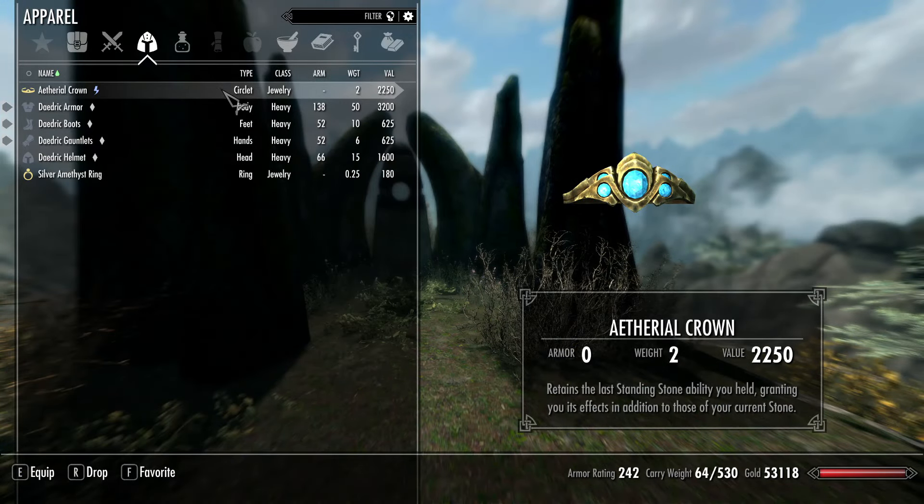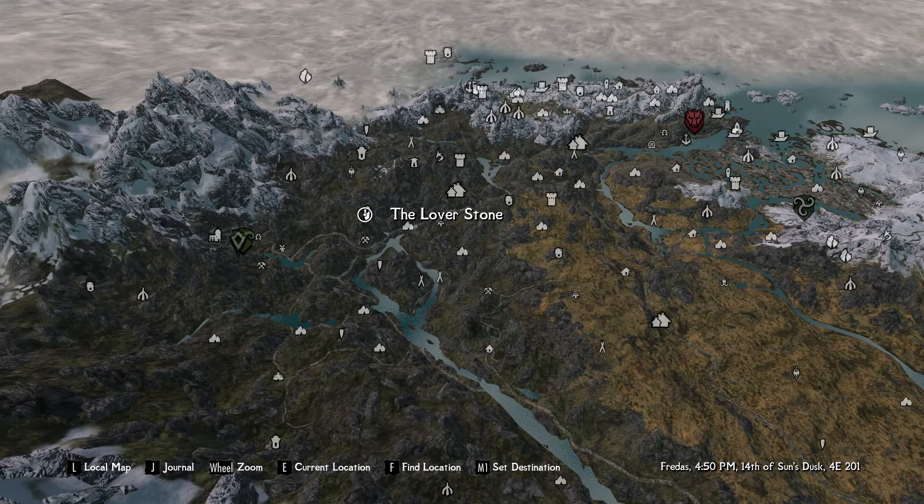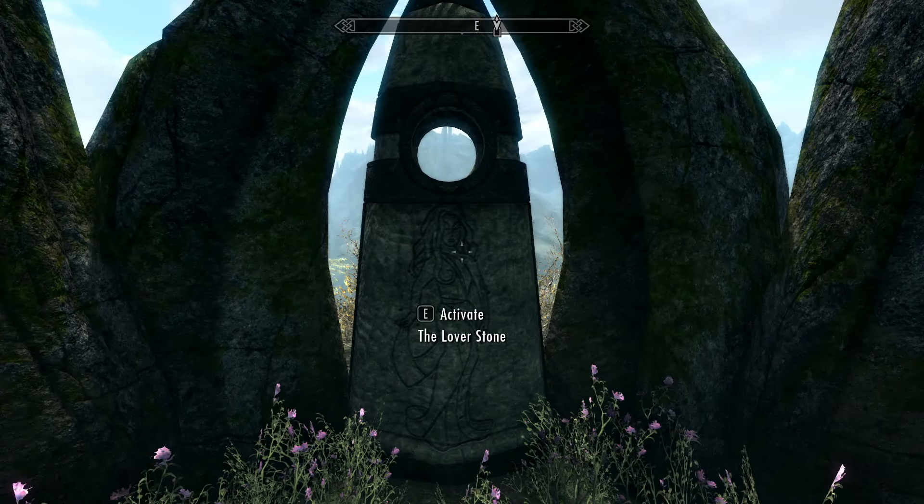If you have the ethereal crown, you can head on over to the lover stone to acquire an additional 15% XP increase to all skills.